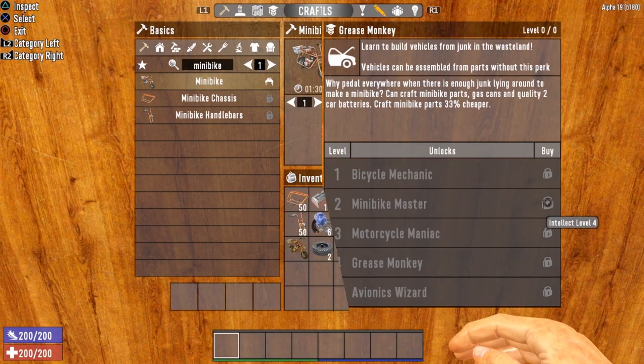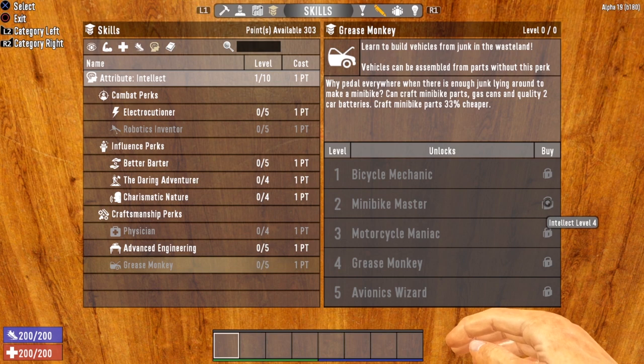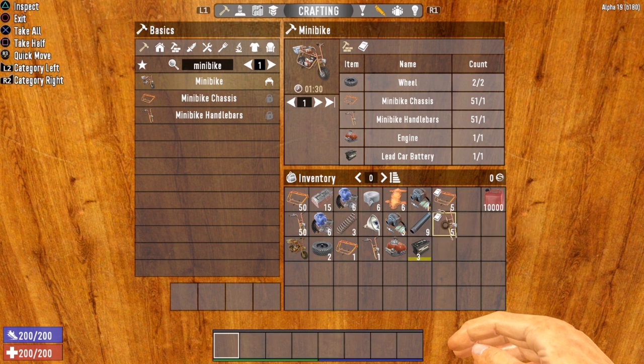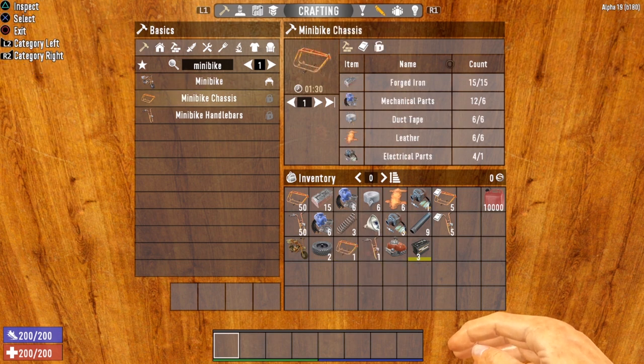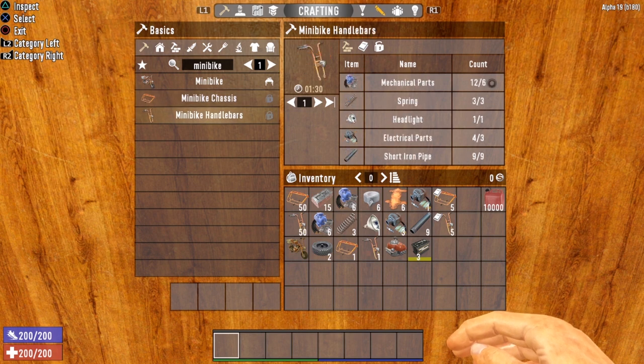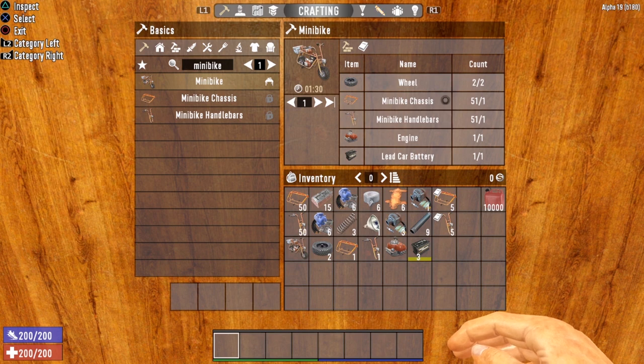Next, let's take a look at the minibike. To craft the minibike, you need to unlock Grease Monkey Level 2, Minibike Master, which requires Intellect Level 4, or find the minibike chassis schematic and handlebar schematic, or find the chassis and handlebars in the world. If you're going the crafting route, the minibike chassis costs 15 forged iron, 6 mechanical parts, 6 duct tape, 6 leather, and 1 electrical part. The minibike handlebars require 6 mechanical parts, 3 springs, 1 headlight, 3 electrical parts, and 9 short iron pipes.